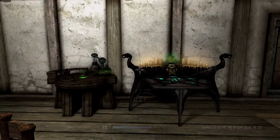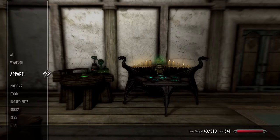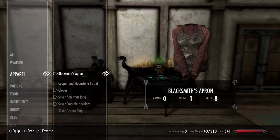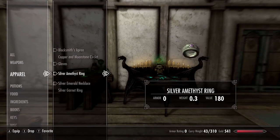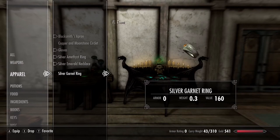Let's start off on our item list. Under apparel, you'll need six things ranging from clothing to jewelry. A basic shirt or dress will do — I usually choose a blacksmith's apron. Next, a head circlet, then a pair of gloves, followed by a ring, a necklace, and an additional ring. I'll show you where you can buy these later on in the video. Remember, these items cannot be enchanted.